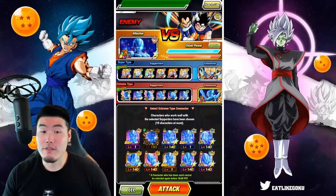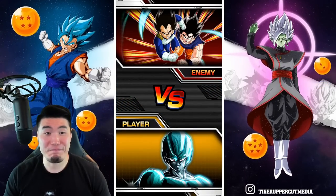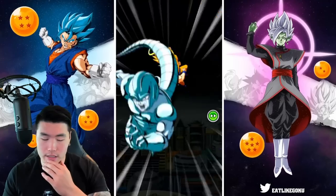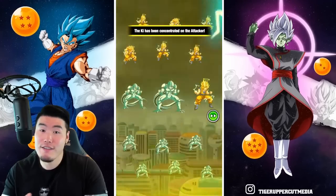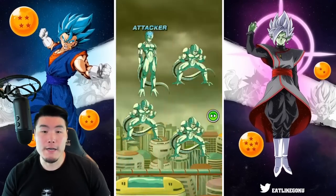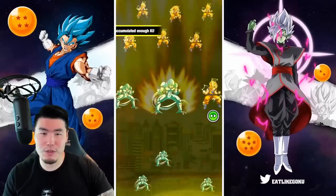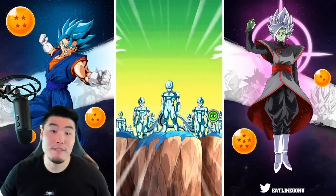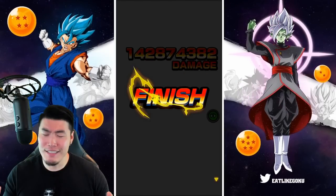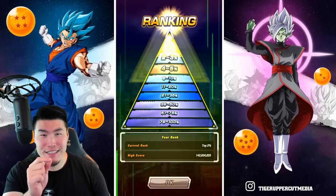I don't think I'm going to find a combination better than this one. So if I don't get top 1% here, then that might be that. The super side I feel like could actually be better for sure, but it's still pretty good and I think the extreme side will compensate. So we're going to go for 1, 2, 3 — three Metal Coolers. I'm kind of feeling like maybe I should have picked the other SSR Cooler as opposed to the LR Metal Cooler, but anyways here we go. 143 mil is the goal. I think we might be right at the limit of top 1%.